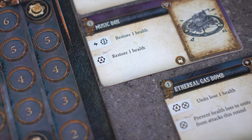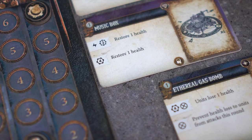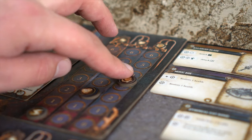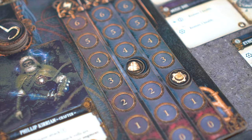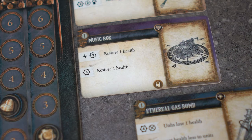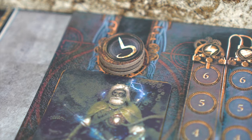Philip can also use the second ability on the Music Box. This ability requires four stamina to restore one health to the activating unit. Philip makes the trade and loses four stamina while gaining one health. Both abilities on this artifact have the same effect, but the second does not have a target. An active ability that does not require a target affects the activating unit by default.